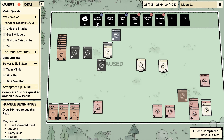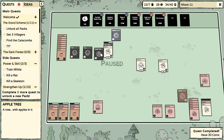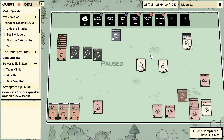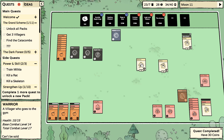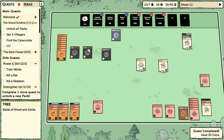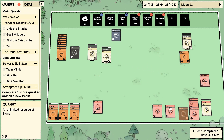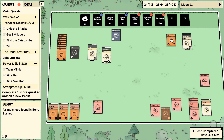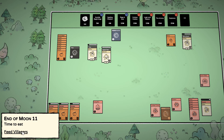This pack — we found everything. This one we have three undiscovered cards and I really want to find out what that last card is. Let's try and get to day 12 and go from there. Let's get some berries going.